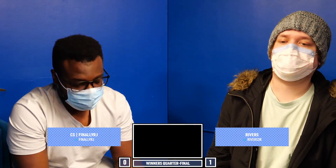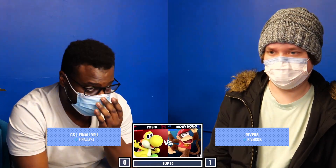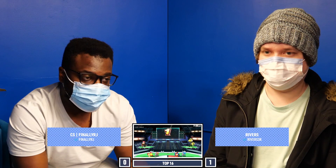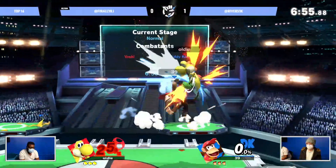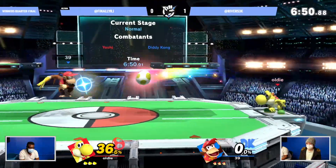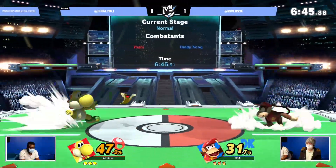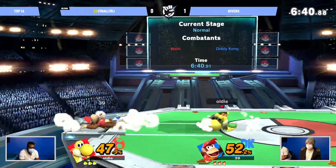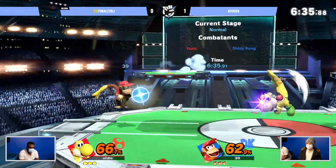Lots of good stuff happening. I love seeing the back-and-forth by utilizing the projectile game. One big thing with Rivers in that previous set was that the banana was like a one-sided game, but RJ is instead fighting back by utilizing the banana and throwing it out there. Maybe it's working out — RJ looks like he's a banana himself on the yellow Yoshi. He's been analyzing how to mess around with the banana this whole tournament. Oh, that delayed nair — did you see that? That was kind of sick.